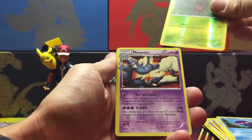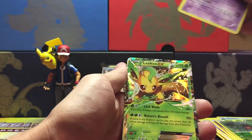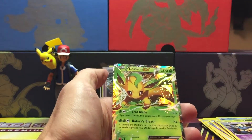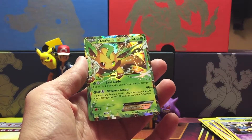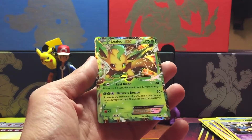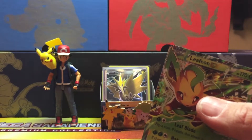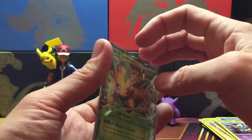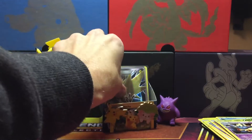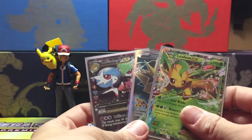And we have a Reverse Paras, Holo Mewtwo — snap! Holy shit! We'll take this any day. That's three Ultra Rares out of four packs. Yes please! And a Reverse Dart and a Reverse Energy.